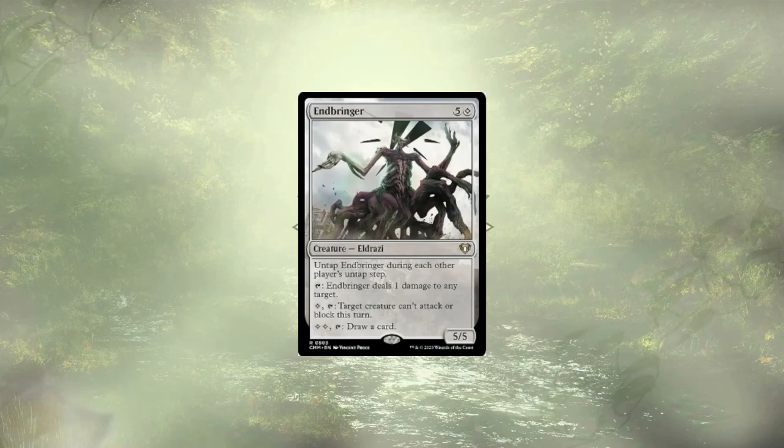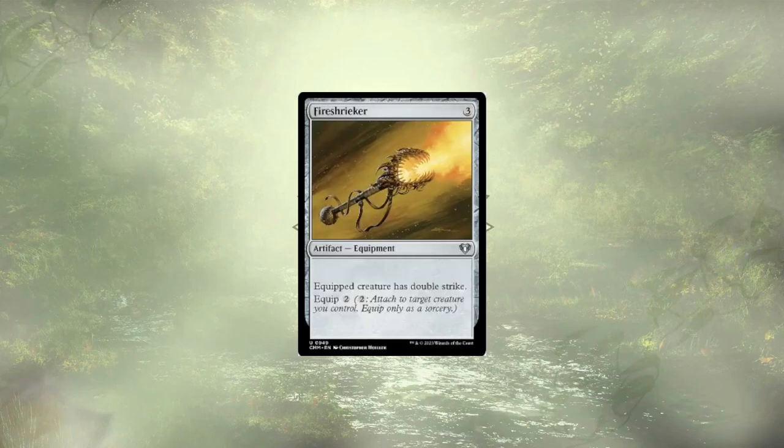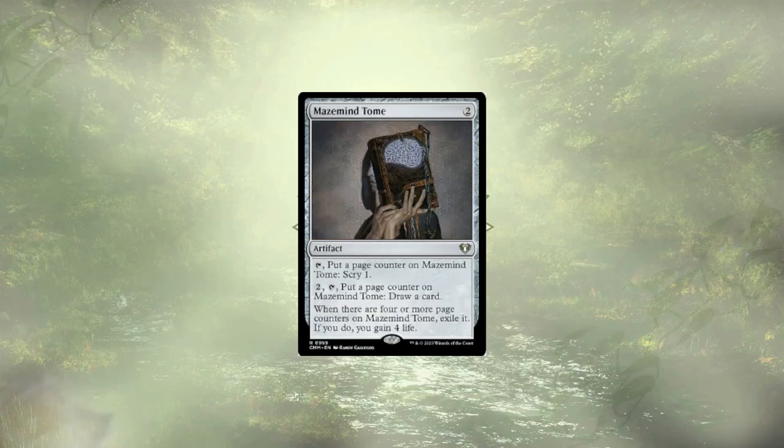Enbringer is the only Eldrazi that was in the deck from the start that didn't really make the cut. If we had a reliable way to enable Deathtouch on it, it'd be a different story and it would have a lot of utility, but we could spend our mana elsewhere. Firestreaker felt like an odd man out — it's a good equipment that enables Double Strike, which is strong when we have Trample, but without that, a simple chump block really negates all the benefits from Double Strike. Maze Mine Tome is card selection and card draw on a cheap artifact, but you only get to use the ability four times before it pops, and it wants flicker or graveyard recursion, which this deck doesn't do.